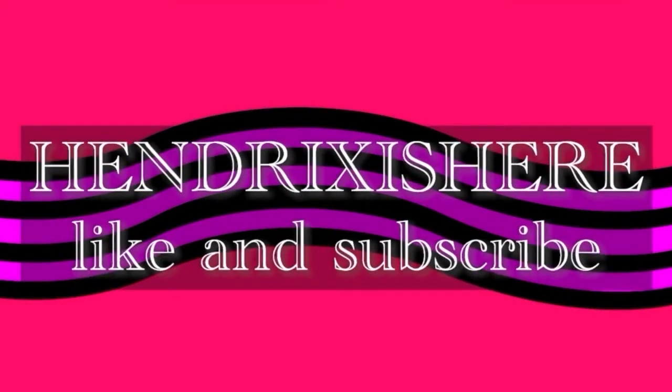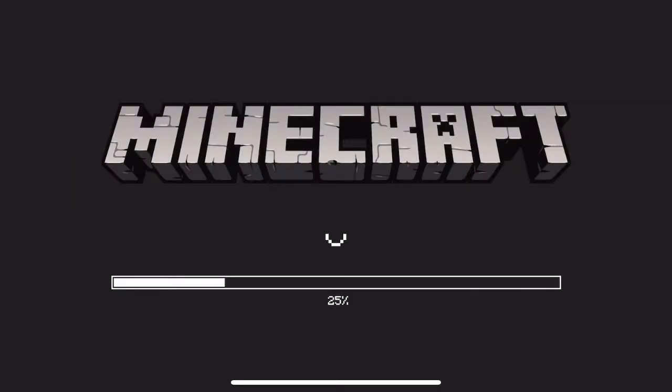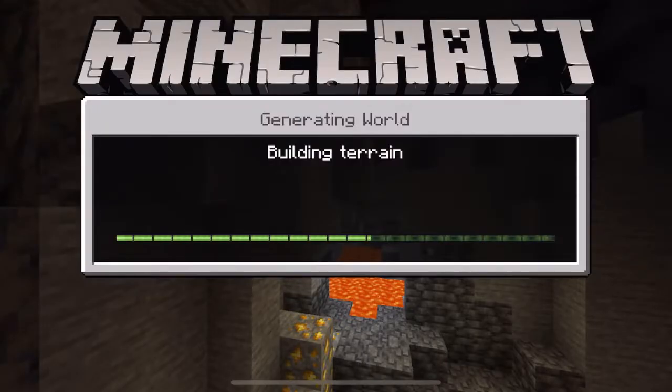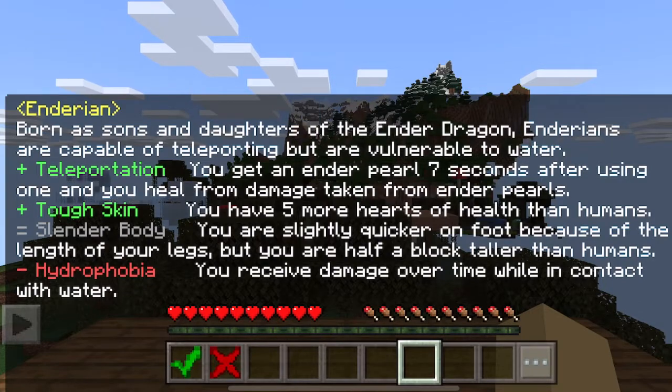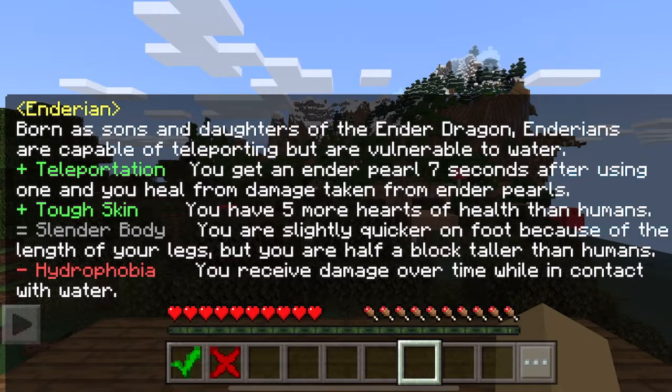I downloaded the Origins mod. Wait, am I playing this on my phone? I booted up Minecraft, downloaded the world, and here we are. This is the Origins mod — a mod where you can turn into any Minecraft mob and get their powers.